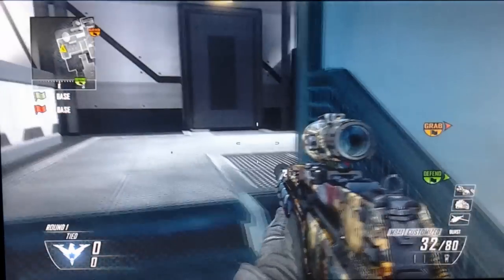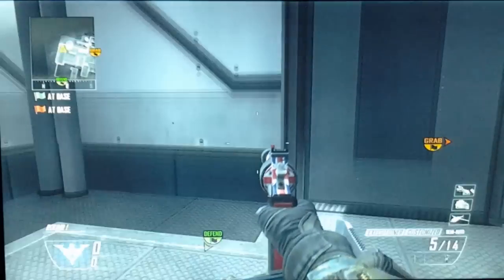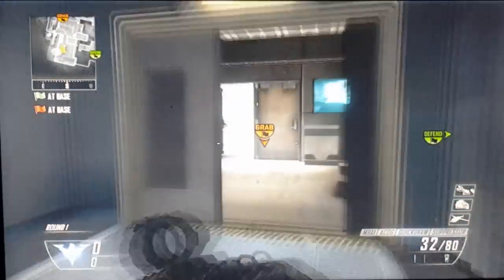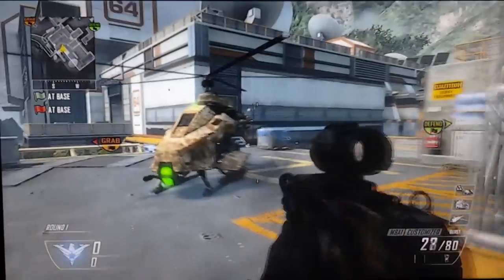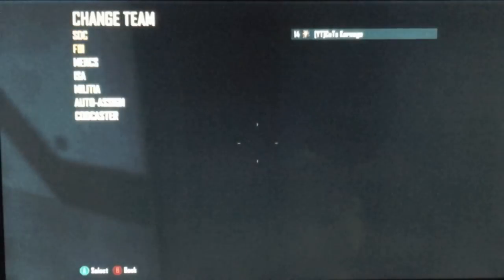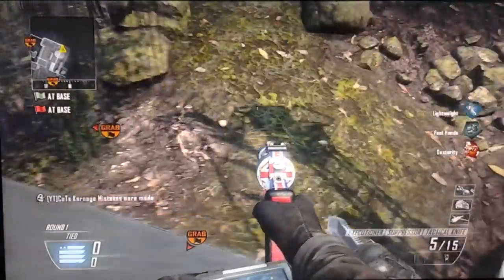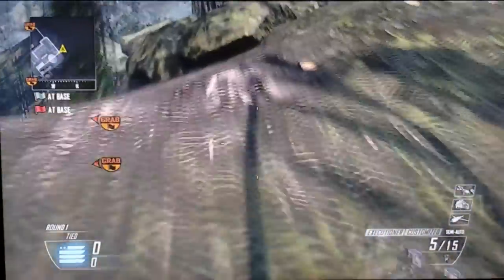But yeah, back to the actual video. What you're going to want to do is make your way to this part of the map — the room right beside the escort drone. Go to this door and change teams three or four times. Four is always good. Once you're here you'll float and just walk off the map.